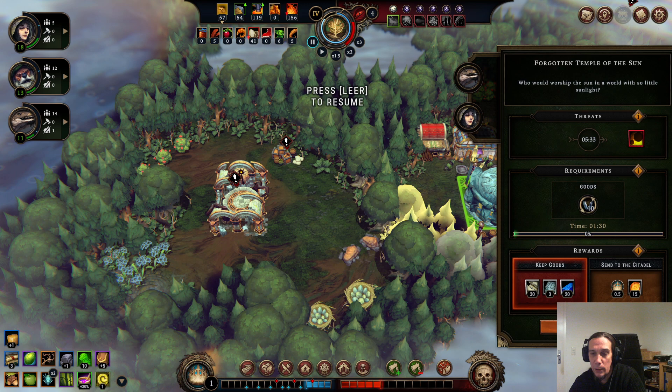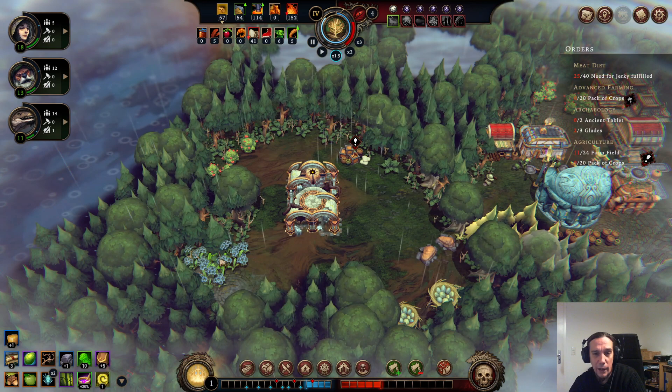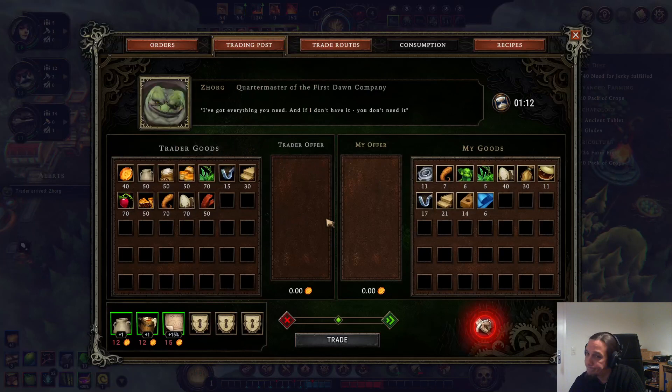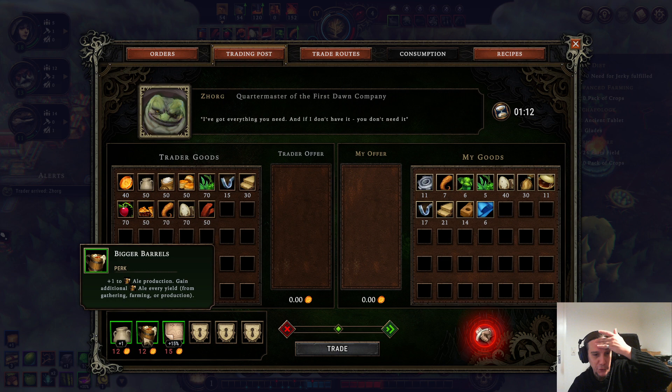Let's use those people and get them in there. The best part is we now have even more harvestable things. We don't have a place to put down the plantation, but we do have a place where plant fibers are growing — I'll take that as well.